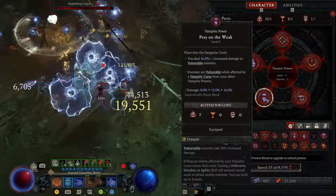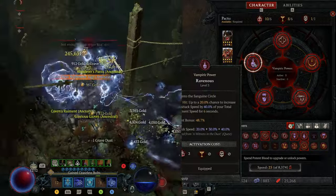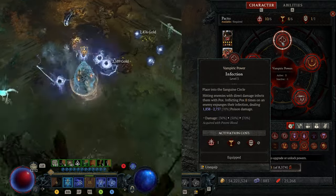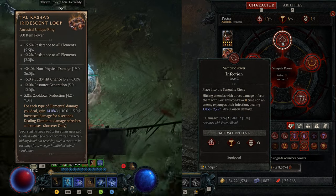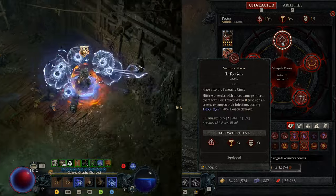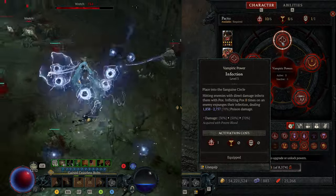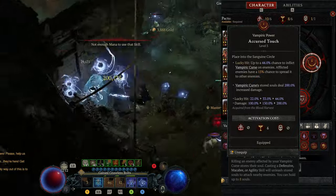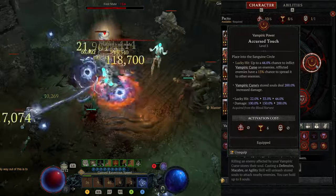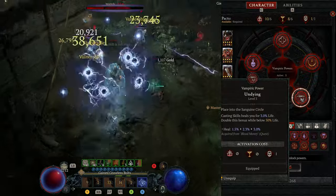For vampiric powers: we use Prey on the Weak to get a damage multiplier against vulnerable enemies, and Driven for a lot of attack speed which is very useful. Infection is for the new unique ring — the Tal'Rasha ring says for each elemental damage type you deal you get a damage multiplier, and poison damage counts as one of those types, so Infection adds more damage multiplier through the Tal'Rasha ring. We also use Curse the Touch to apply vampiric curse and boost damage using the stored curse to attack. And lastly, Undying to basically recover HP whenever you cast skills.